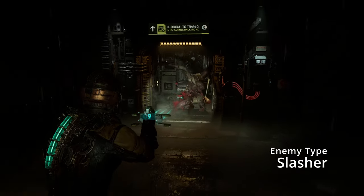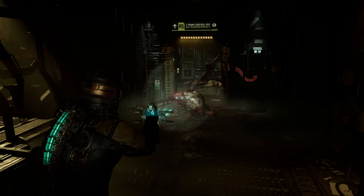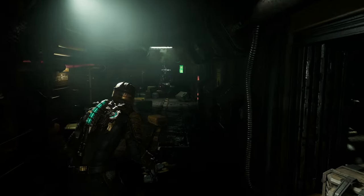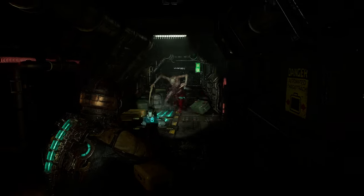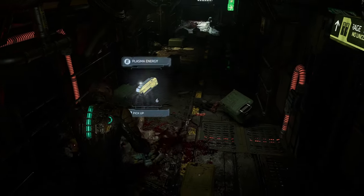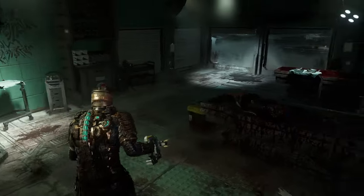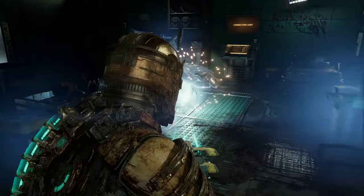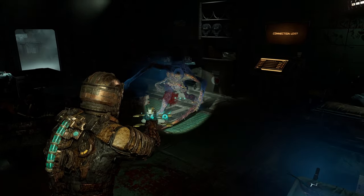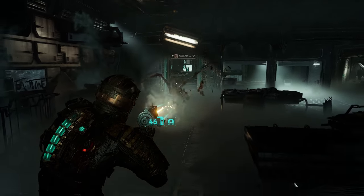Let's talk about the enemy types now. The Slasher is the most common necromorph you will encounter. Fighting them is easy — shoot off two of their limbs to kill them. You can also shoot off one of their legs and stomp them to death afterwards to save some ammo. There's also an enhanced version of the slasher which is way more resilient and takes up to three cutoff limbs to die. You can identify them easily by their glowing eyes and their gray skin.